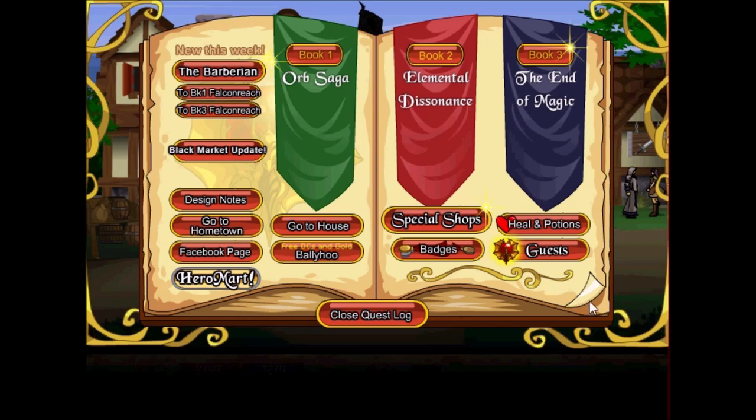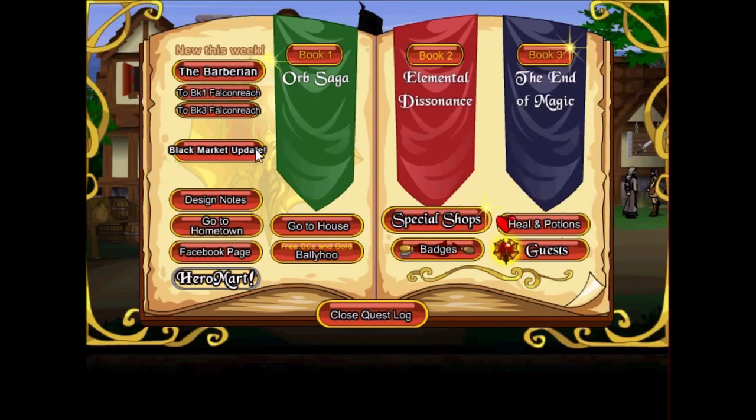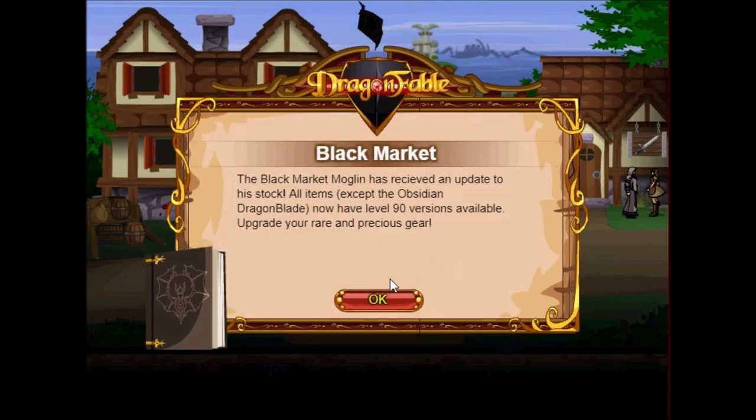First of all, the Barbarian Kenna has opened up shop in the Inn of Ages — or was her shop always open? Regardless, if you have a Dragon Amulet, head upstairs in the Inn at the Age of Time to visit her shop. If you have the gold, she'll provide you with a variety of amazing new hairstyles, as well as allow you to change hair and skin colors using hex code. Very nice.